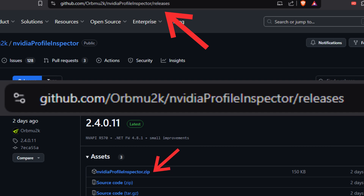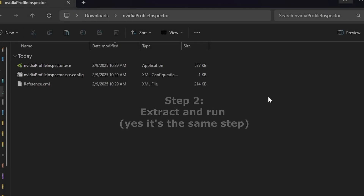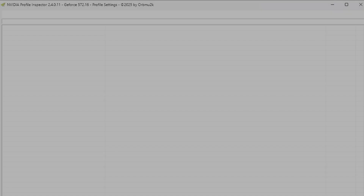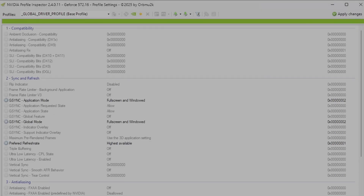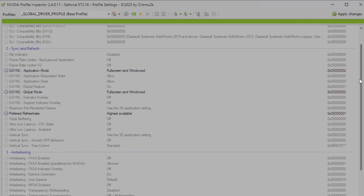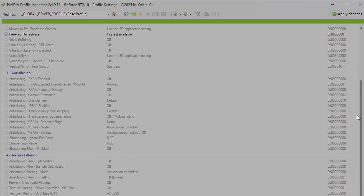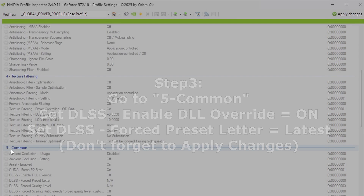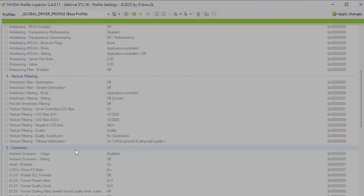Once you get it downloaded, extract it and open it. Windows is going to say 'stop this' and you'll have to tell it to run anyway. I ran it fine — I hope there's nothing else in there, but your mileage may vary, use at your own risk. Bring it in, open it up, allow it to run with admin privileges, then go all the way down to Section 5 — Common Stuff.